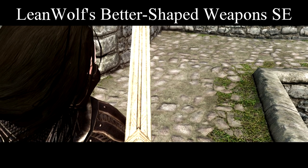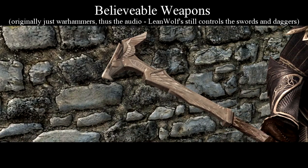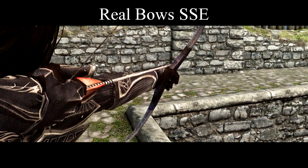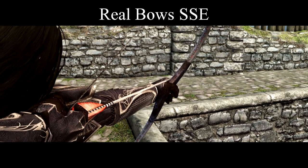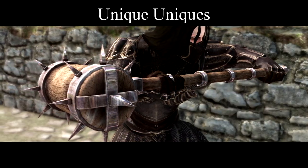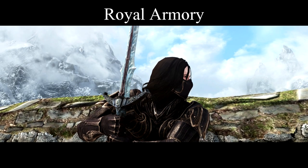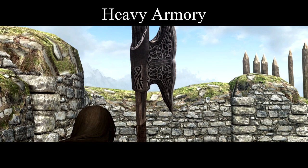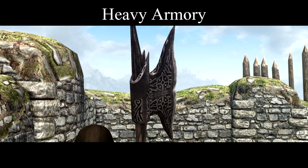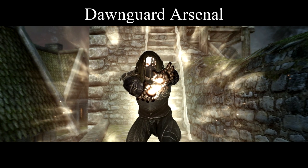For weapons, we have LeanWolf's Better-Shaped Weapons, Believable Warhammers, and Real Bows to give some of the weapons a more realistic shape. Unique Uniques does what it says on the tin — makes some of the vanilla weapons more unique. Royal Armory is new in this load order and adds weapons suitable for the station of some NPCs. Heavy Armory, the classic, adds halberds, spears, short swords, and other expanded weapon types. Dawnguard Arsenal not only adds weapons, but also some serious sun spells for optimal smiting of undead scum.